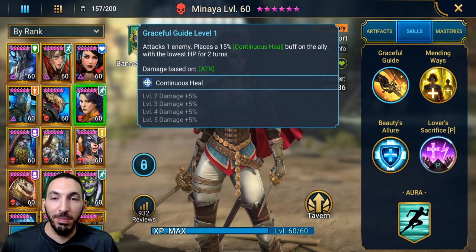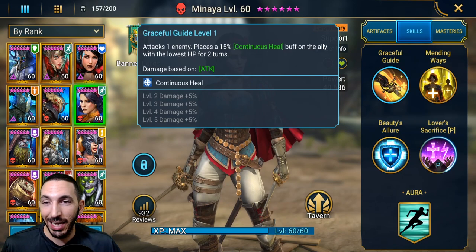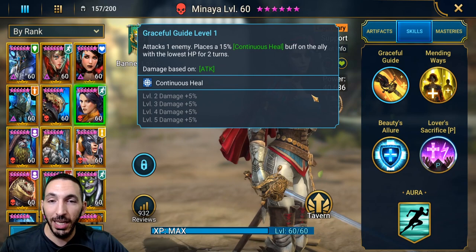Let's look at Minaya's skills. Her A1 attacks one enemy and places a 15% continuous heal buff on the ally with the lowest HP for two turns. This is very good especially in teams that use counter-attack or ally-attack setups, where Minaya will be healing up your lowest ally repeatedly — someone who got hit gets that continuous heal buff on their next turn.